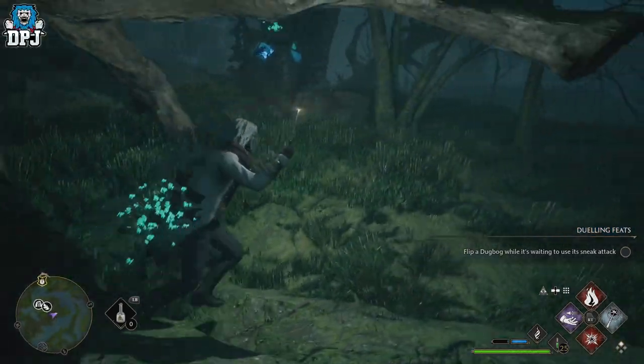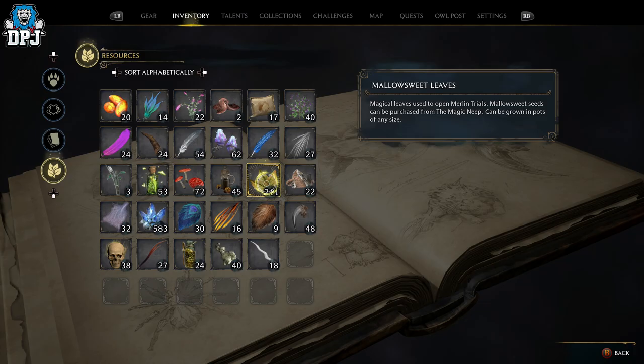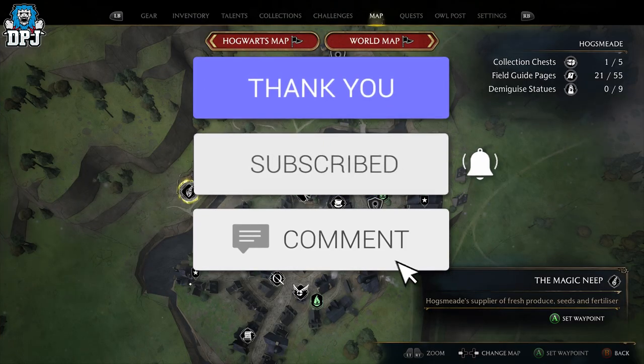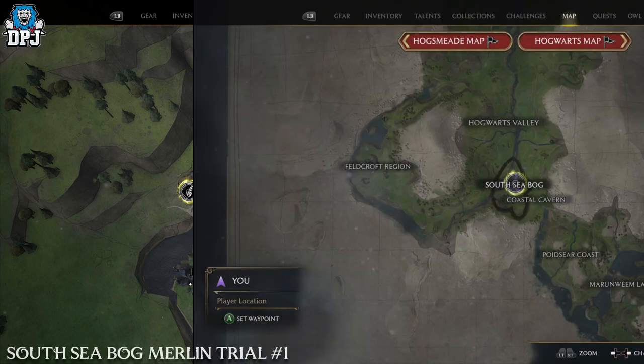There are two Merlin Trials in the South Sea Bog area and today I'll guide you through both. To start the Merlin Trials you need mellow sweet leaves. I recommend you grow these yourself within the Room of Requirements. You can purchase the seeds from the magic neap vendor within Hogsmeade. Otherwise you're going to waste all your gold buying the leaves from them — you'll need so many for the Merlin Trials in this game, so definitely buy the seeds and grow the plants yourself.